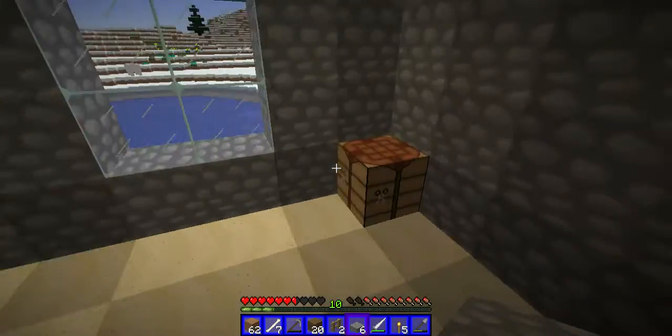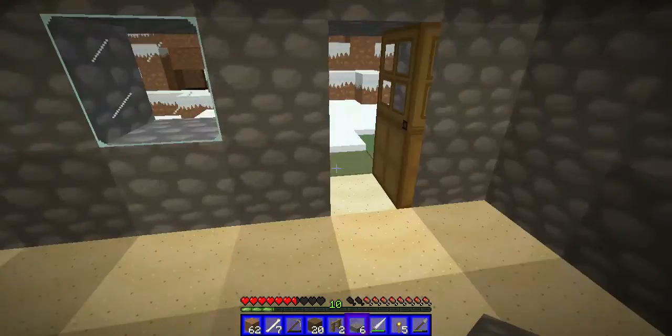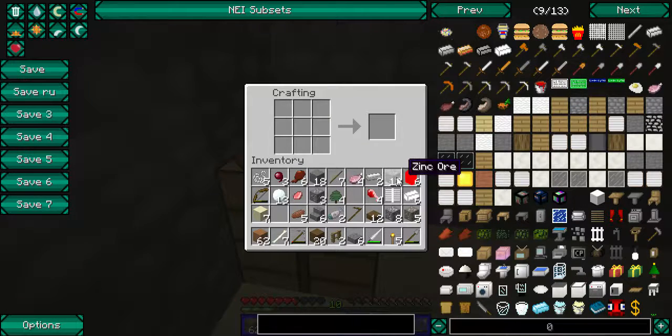We're just going to have to see. Of course this is just the first house that we're making. Without further ado let's go ahead and grab — I'm sorry y'all, I've lost my train of thought. Oh yes, we're just going to make some cobblestone furniture. See, there's this coffee table.